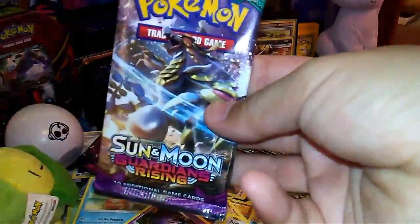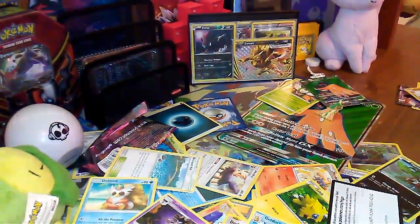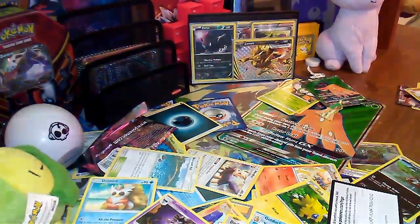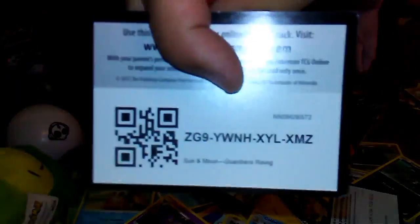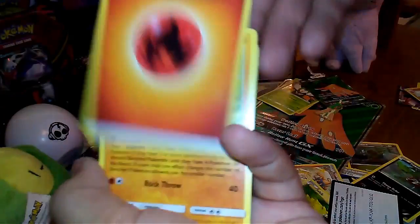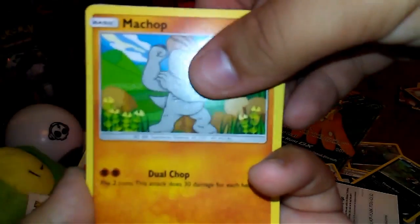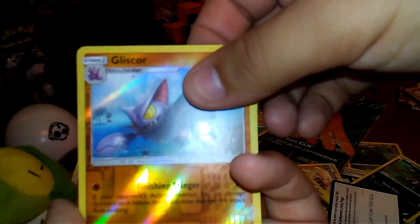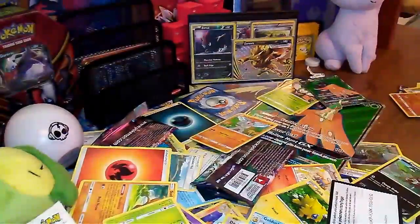Last pack for the rainbow rare — let's do this! Fire Energy, Dewoodle, Rescue Stretcher, Hakamo-o, Alolan Geodude, Machop, Trubbish, Petilil, Chansey reverse, Gliscor again, and a regular rare Oricorio. I mean, who likes Oricorio? You'd be messed up if you do.